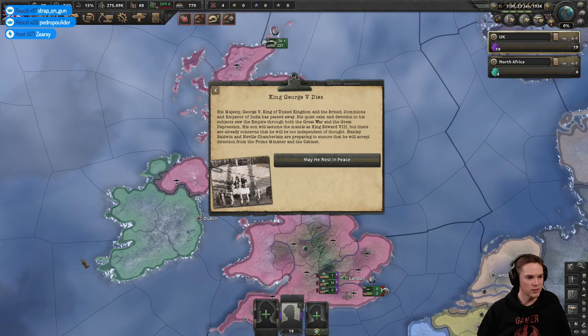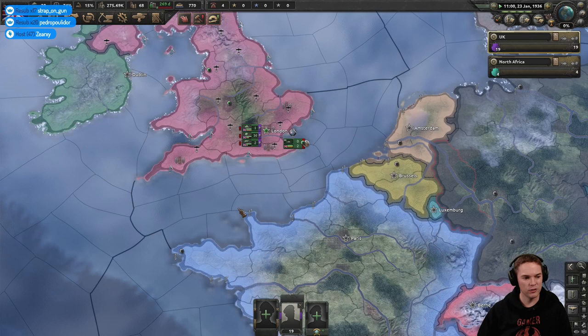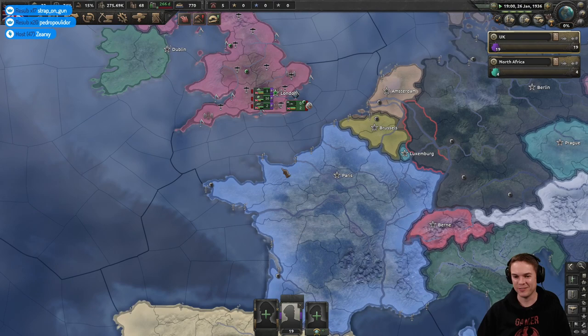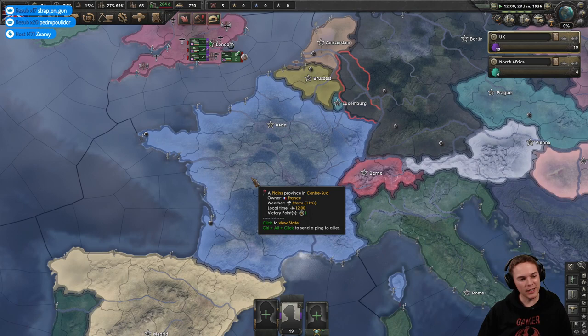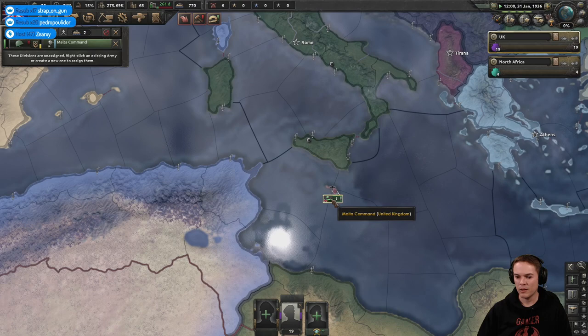Plague Inc is a PC game — you can check it out on Steam. Hearts of Iron is full of a lot of details and little things. King George has died — poor old King George. Isn't Plague Inc banned in China? I think there was one game they banned and I think it was that one.